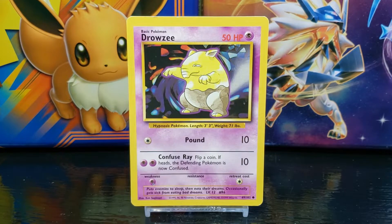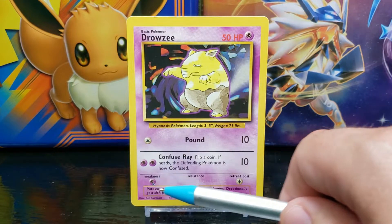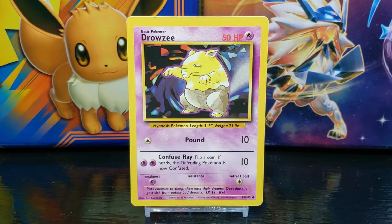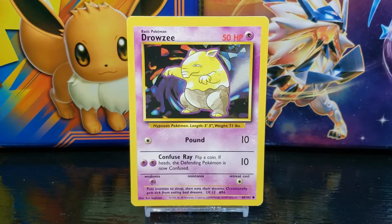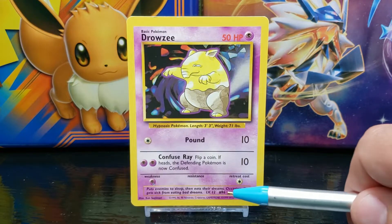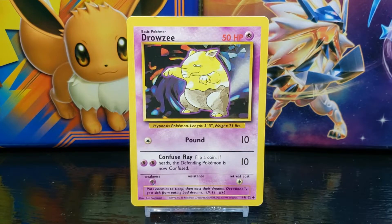Below this you have the Pokemon's Pokedex entry, which reads: 'Puts enemies to sleep then eats their dreams. Occasionally gets sick from eating bad dreams.' After that you have the featured Pokemon's current level, which in this case is level 12. Next to that you have the Pokemon's Pokedex number, which is number 96.